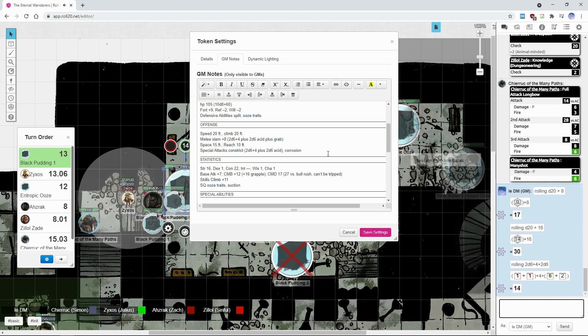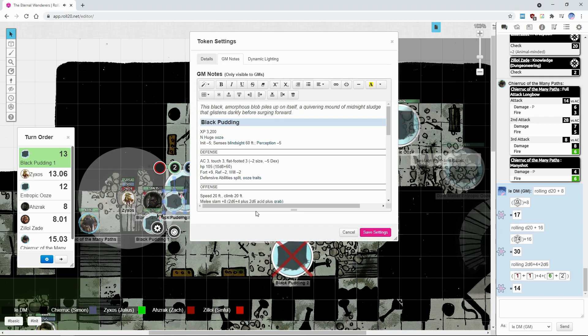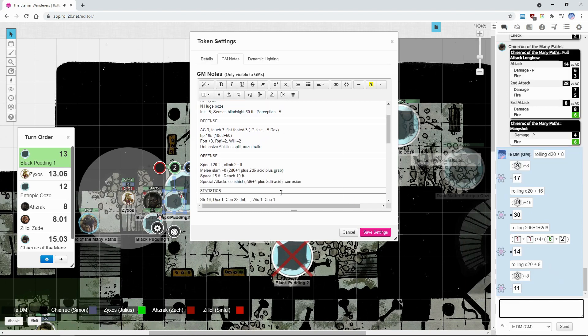Could have been worse. My constrict is somehow doing more damage — wait, I think we have the same damage because I have power attack on my constrict. The one that's not part of the grapple is just going to try to smack Azraq one more time. Nope.